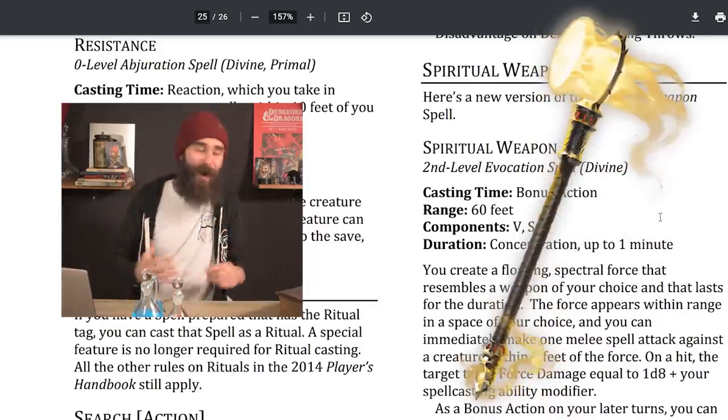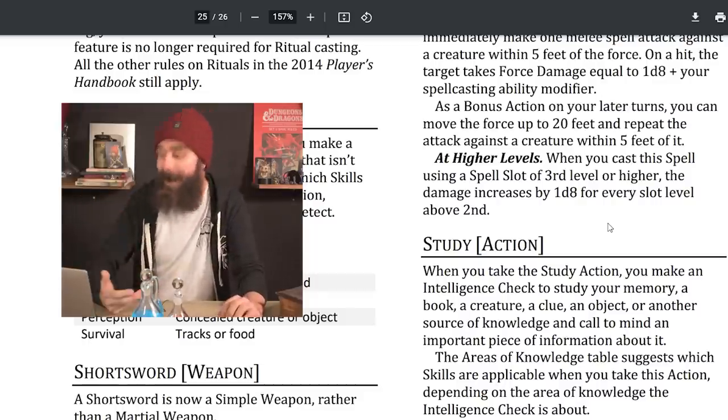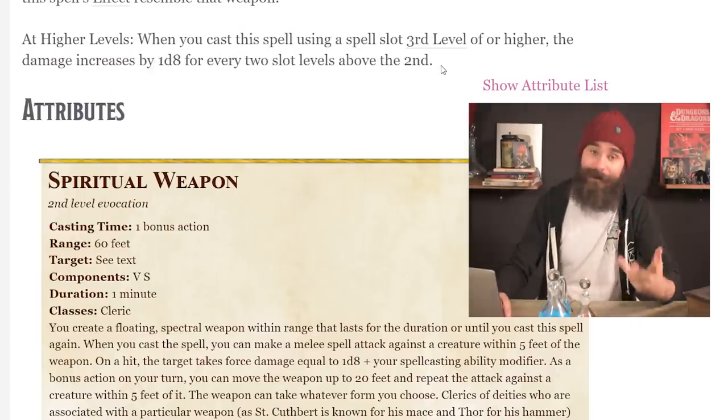Now let's talk about the most surprising buff in this whole document for clerics — Spiritual Weapon. The spell often discussed as one of the strongest for its level has been buffed. Baseline it's a bonus action extra attack every single turn dealing force damage — the best damage type — using your spellcasting modifier. But now, when cast using a spell slot of 3rd level or higher, damage increases by 1d8 for every level above 2nd. The old version only increased by 1d8 for every two levels above 2nd. This just makes a great thing so much better, and I can see other spellcasters taking a three-level dip into Cleric just for this spell.